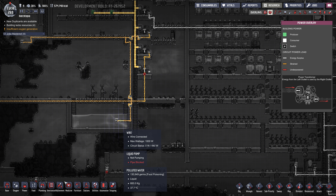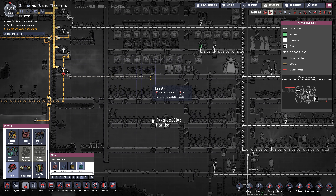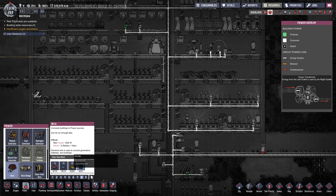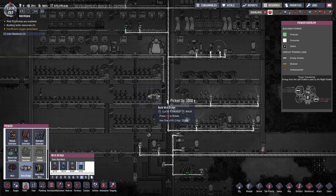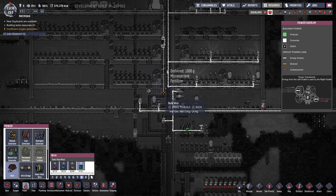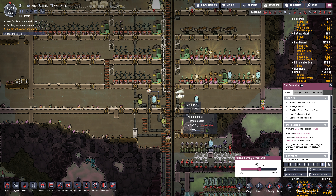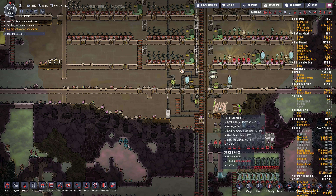I'm going to put in some more power here. Instead of using coal in a circuit that we have over here, I'm going to try to use our main power supply instead. I'll use a wire bridge here - iron should be good. Continue this along here and just go directly in. That way we don't have to rely on this coal. Once that's all built I'll disable this - we'll leave it as backup.